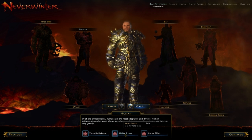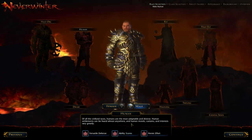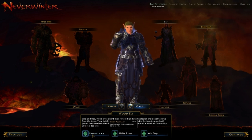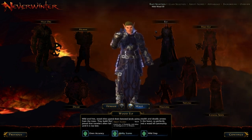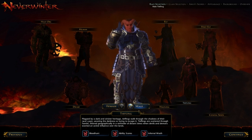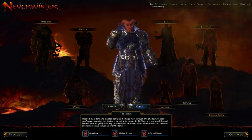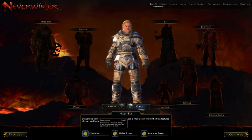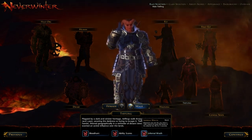Humans get one ability score with plus 2, but you pick any ability score you want. It's very easy to just mouse over these to see what they do. Elves get plus 1 to critical strike chance, and Dexterity plus 2, then you choose Intelligence or Wisdom. Halflings get plus 2 Dexterity and plus 2 Charisma or Constitution. Tieflings get Charisma and Constitution or Intelligence. Half-Elves get Constitution and Charisma or Wisdom. They all have their own special abilities — just take your time reading through them.